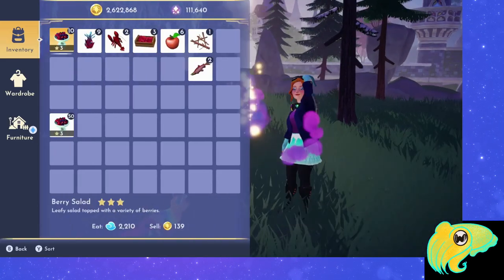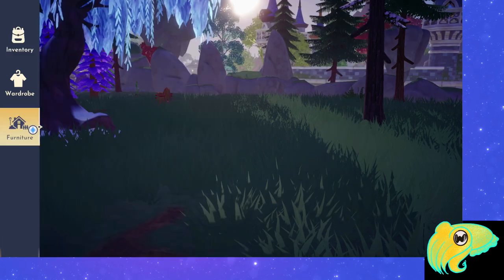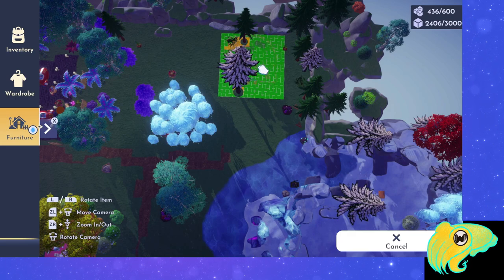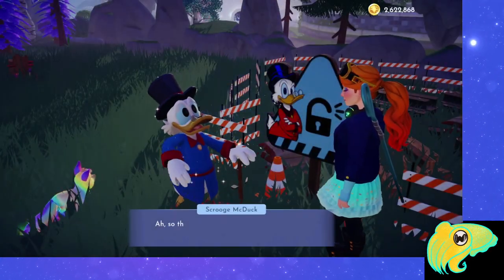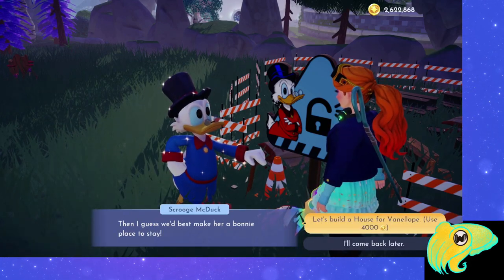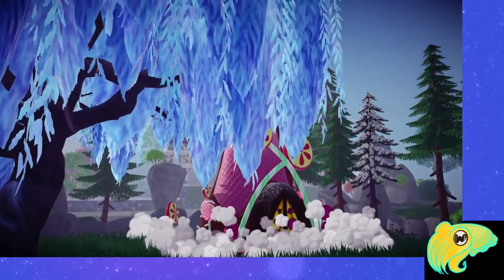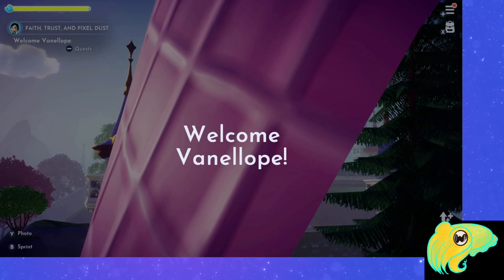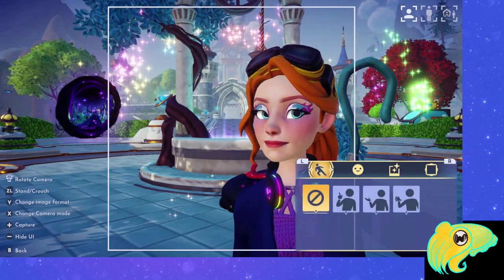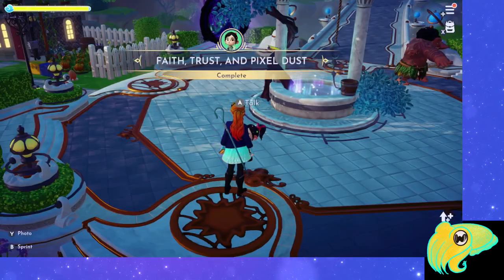Let's go place Vanellope's house — you place her house just like anybody else's from the furniture menu. Then go up to the sign, click on it, Scrooge will arrive, and you have to pay him around 4,000 coins — not too bad. We pay him, the house gets built. I got stuck on the welcome Vanellope screen thinking my Switch froze, but it didn't — you just have to click the button one or two more times. Then Vanellope arrives, talk to her again to clear her request. Faith, Trust, and Pixel Dust is now complete.